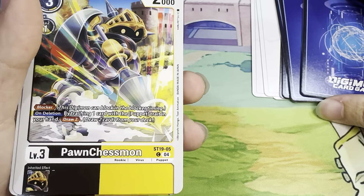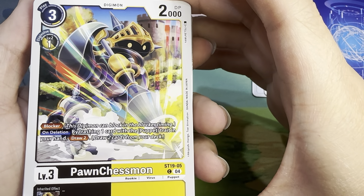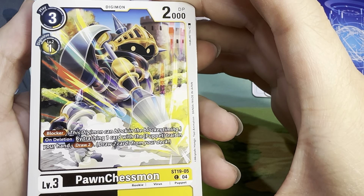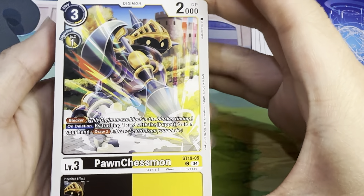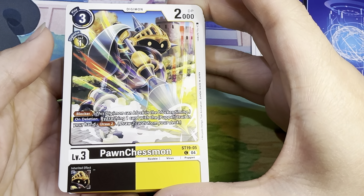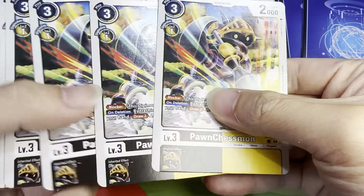And you have the black-yellow Panchasmon, or as I like to call it, the 'black' Panchasmon — three play costs, 2000 DP. Digivolves one off of a yellow level 2 or one off of a black level 2. You have Blocker, and on deletion: by trashing one card with the Puppet Trait in your hand, draw two. No Inheritable on this one. You have four of these.